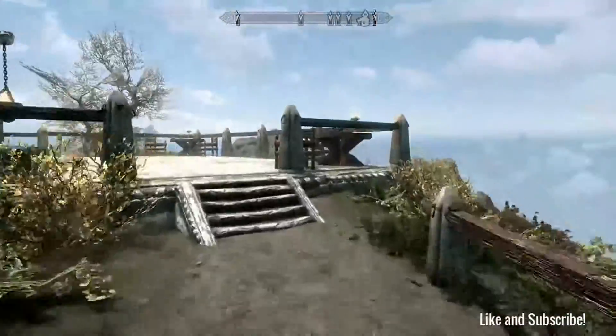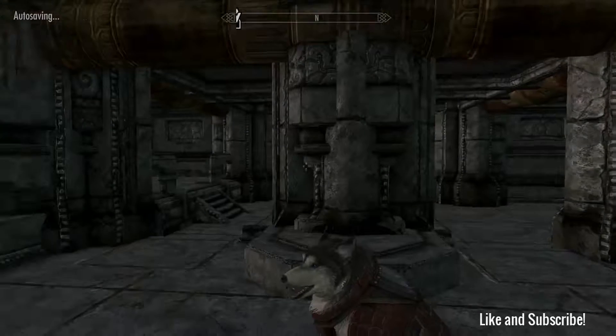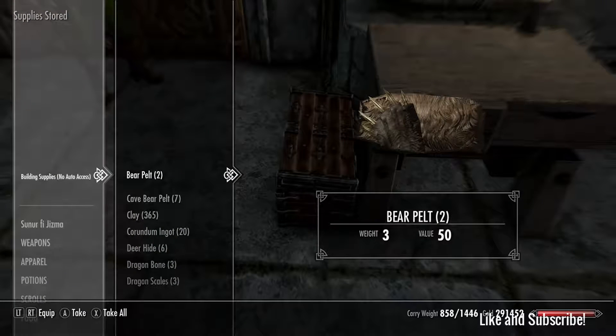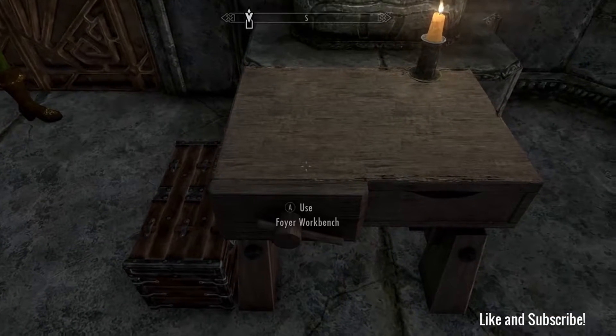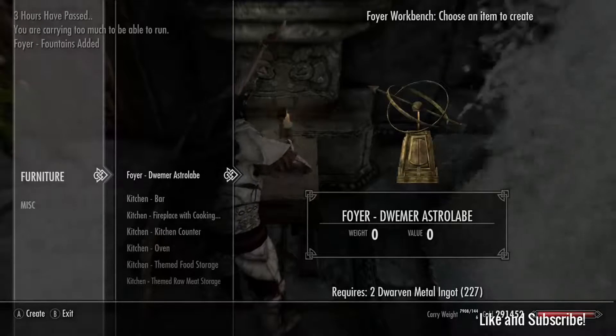Going to go inside, get all the materials, and just build everything. I want to let you know the screen may flash - it seems like with this mod as you're building things, every one or two things you build the screen flashes and it says an hour has passed or whatever. So there's probably going to be a lot of screen flashing. I took all of it and now I'm super weighed down - 7,900 and I can only carry 1,400. So this is going to be a while. Let's build all this stuff.